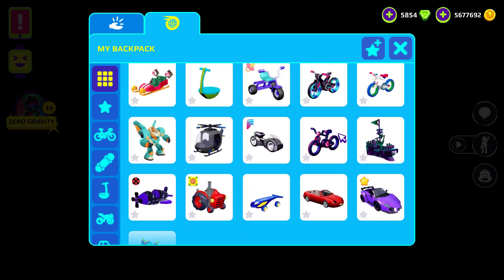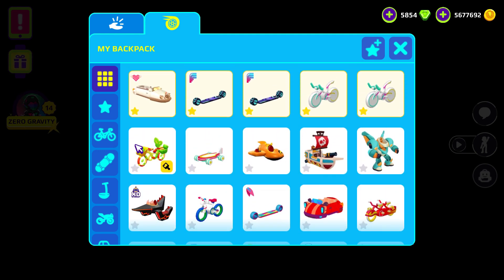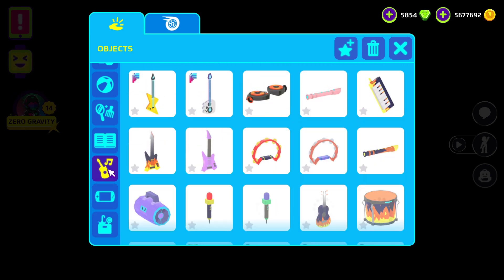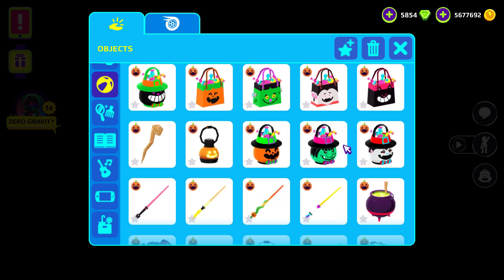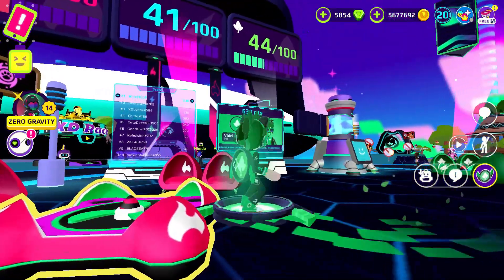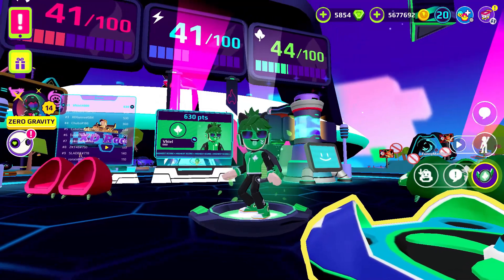Maybe the hoverboard is not in the vehicle section — so far I tried to find it but I cannot find it. Where is it? Our new hoverboard — I cannot see it. Let me check in here... not in this area. Maybe in here? Okay, the new hoverboard that we just bought — ah, finally! Wow, the hoverboard is very cool, look at the design. This is very nice, this is awesome guys — look at that! Wow, I like it!